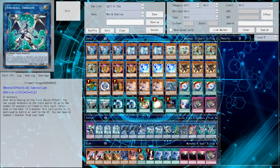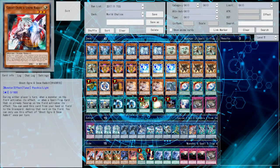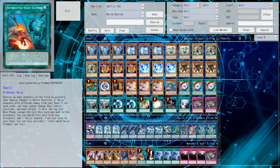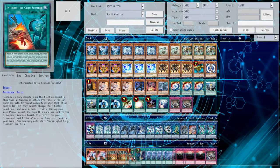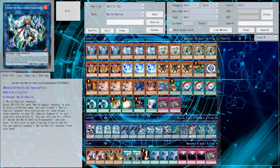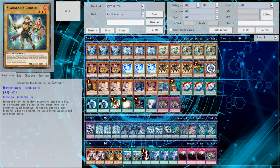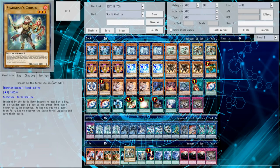If you won game one or game two and you're going into a game going second, depending on the matchup, you're going to be putting in more hand traps, putting in more Kaijus. Pretty typically, the first thing I do is put the Kaijus in, put in the Interrupt Kaiju Slumber, then take out the Waterfronts. And then do things like take out an Unexpected Die and take out a Vanilla just to make room.